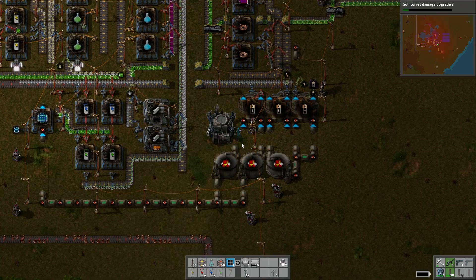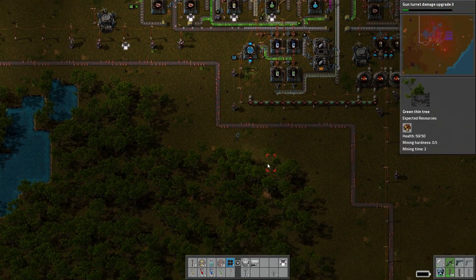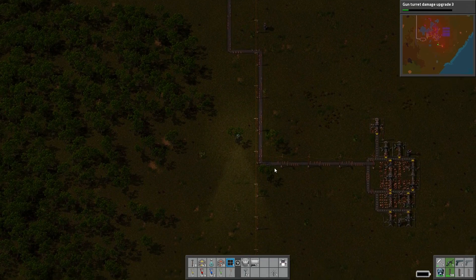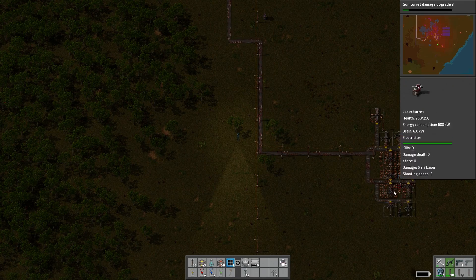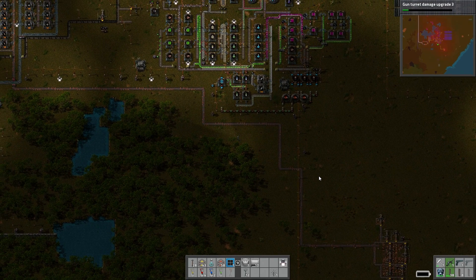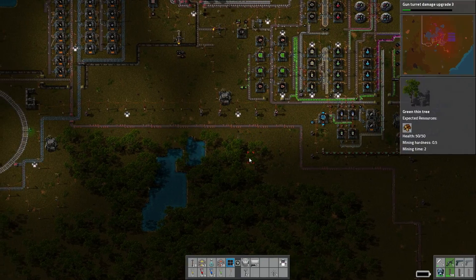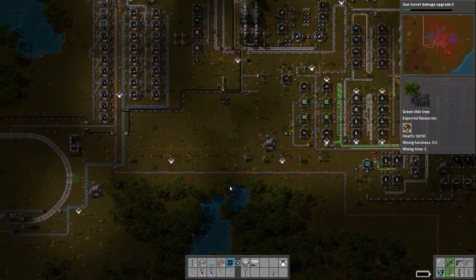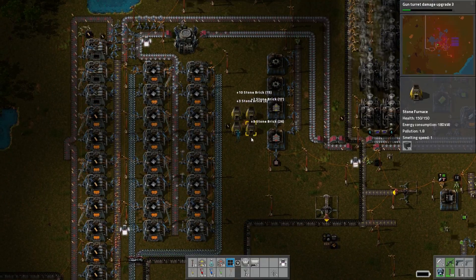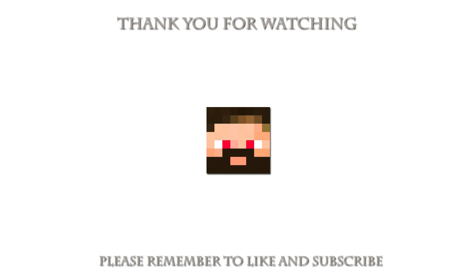We have to go get some more copper, or at least make it more efficiently. I think we're good — we are tapping this thing out quickly though because we need so much. I think I'll just get the turrets we need off camera and in the next episode we'll go and kick some more alien ass. See you then.